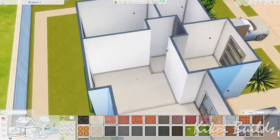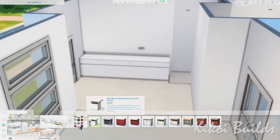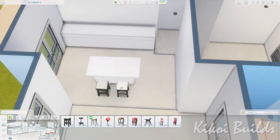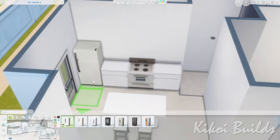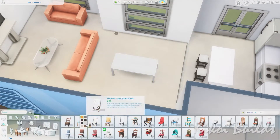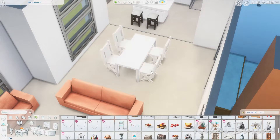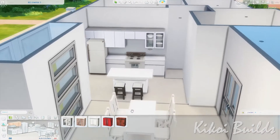Now I'm making the floor plan. We have the kitchen here with these counters. I had to place everything using the cheapest items — this fridge is the cheapest fridge in the catalog, and the table, chairs, and furniture for the living room are also the cheapest.